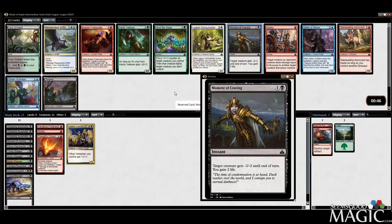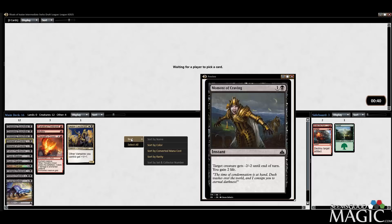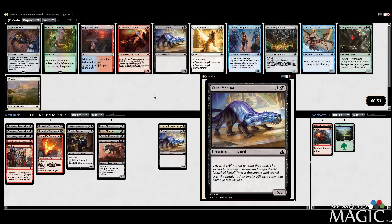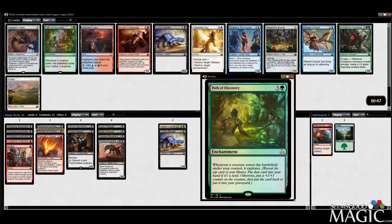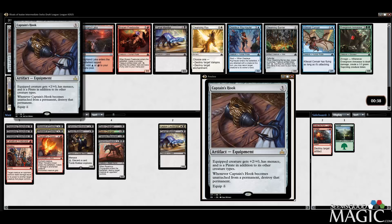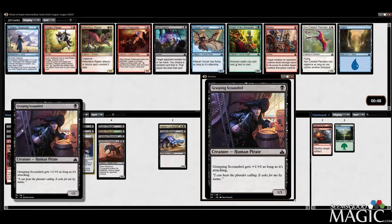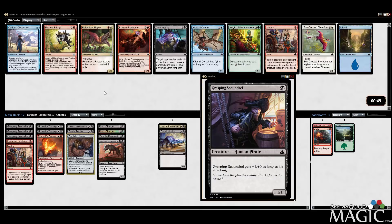Another Hunt the Weak as well. I'm still trying to feel my way through what we're doing here. Path of Discovery — foil, no less. What does Captain's Hook do? Plus 2/+0, Menace, Pirate. This seems great — we'll play it, take it. Great for us. We've got little dudes we don't care about, so I'm all about it.